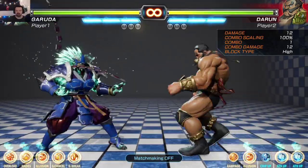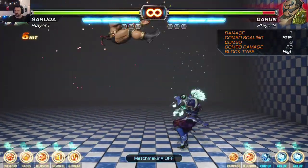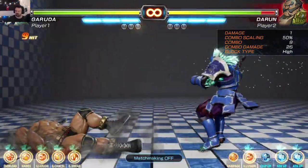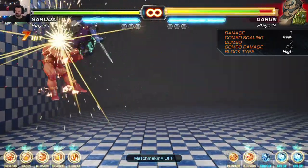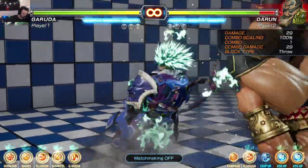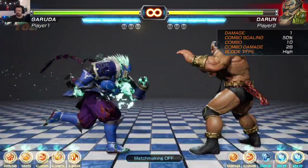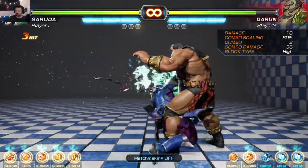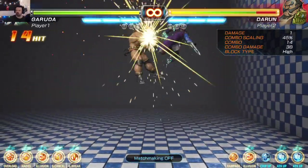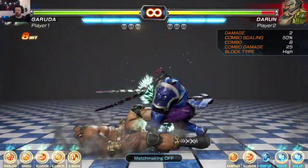After I do the fierce punch cancel I cannot do the move after, so that's not good. Dragon punch — that's the light version, medium version, crazy heavy version. Half-circle forward and kick — that's a spinning headbutt.